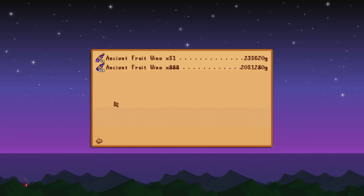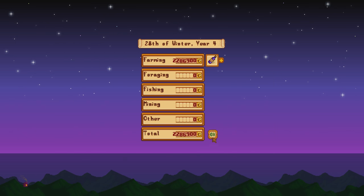In future it's probably worth chucking those into casks to get iridium wine, because that gives you so much more — it's unbelievable. But there we go, that is an insane harvest of ancient fruit wine which gave us nearly two and a half million. I think I started in fall trying to get all of those, so fall and winter — every two to three seasons of Stardew Valley you can get yourself nearly three million. It's insane, I absolutely love that.